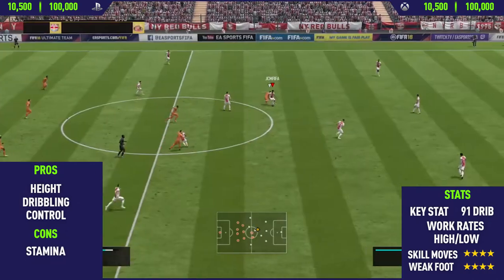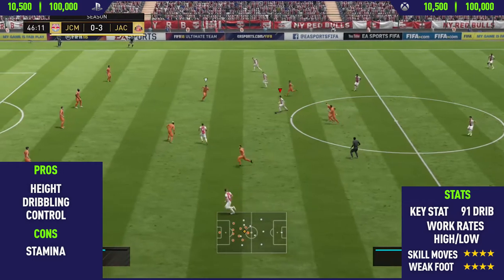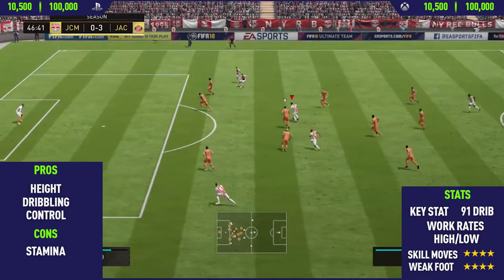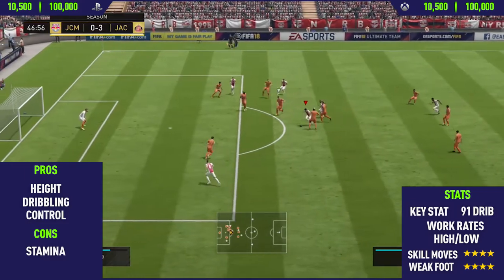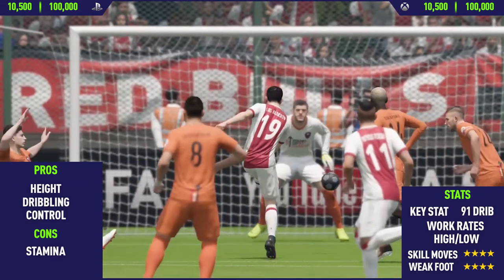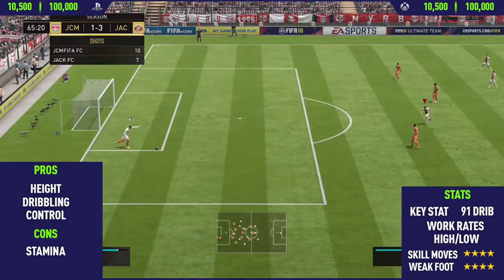Moving into the next pro — this guy's dribbling. He has 91 dribbling in-game and you can definitely feel that when he's on the ball. He keeps it so close to his feet and is just so good at light dribbling. He has very similar dribbling to Messi — he doesn't have the agility of Messi, but keeps the ball just as close to his feet. He's really good for skilling as well because his dribbling is so high.